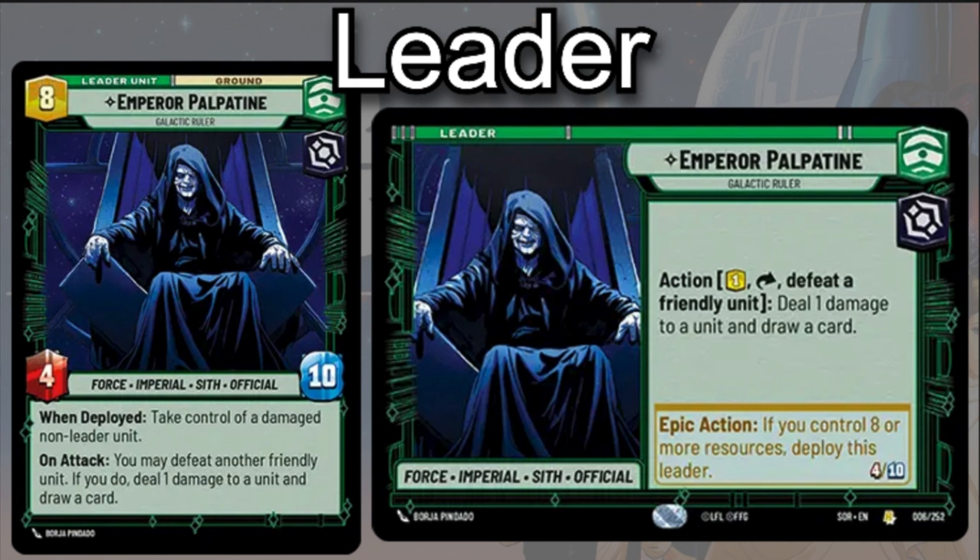When deployed, you can take control of a damaged non-leader unit. And on attack, you have the ability to defeat another friendly unit, and if you do, deal one damage to a unit and draw a card.